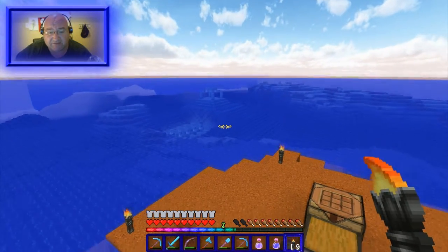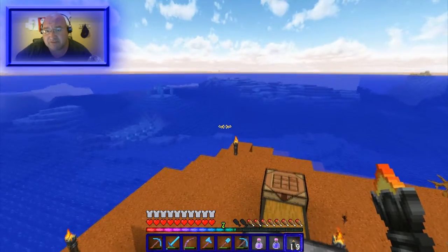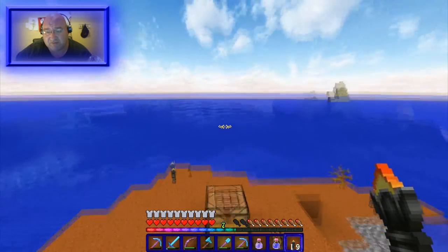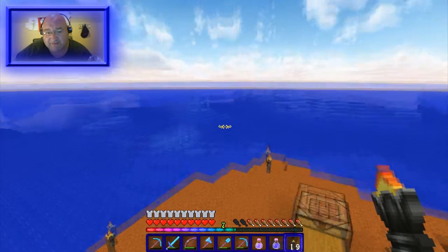For the glass wall, I'm going to go diagonally one block from the edge of each corner of the temple — have a block in between the edge of the temple and where my glass wall will go — then build my glass wall up, then I'm gonna have to drain the outside.